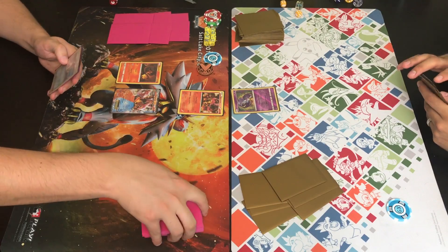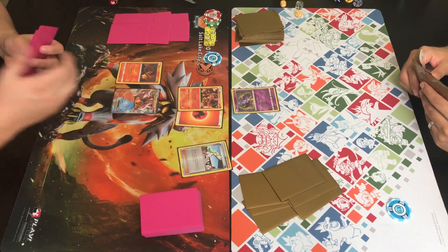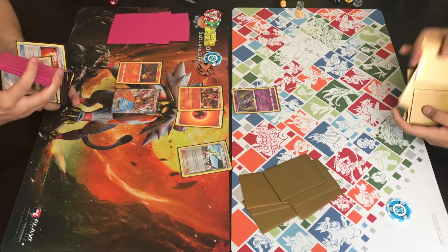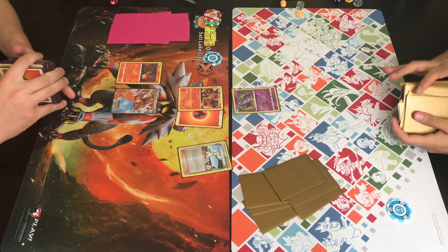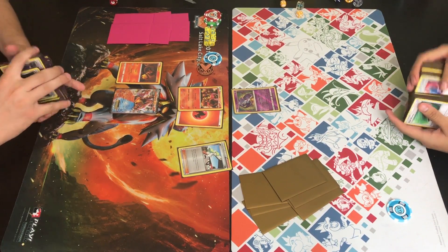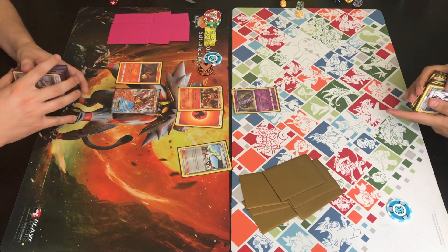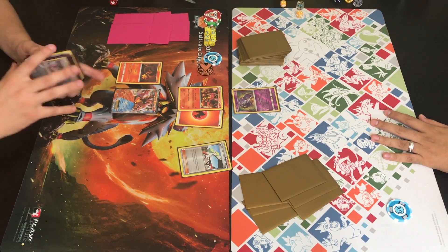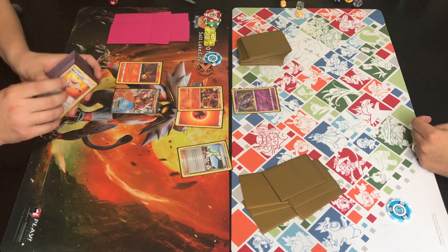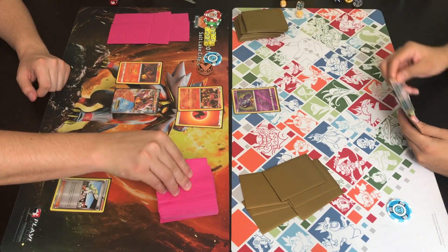Trainer has a benched Volcanion EX which is gonna help him when he wants to steam up, and he has that Salandit on the bench as well. Trainer ends his turn — not sure how good a start Johnny had. Trainer has a decent start: he has a Pokémon on the bench and energy attached to the Volcanion so he can Power Heater next turn. The ideal strategy would be to grab a Lele, wonder tag for a Kiawe, and start adding four energies right away, but his hand must not have been great so he chose to end.